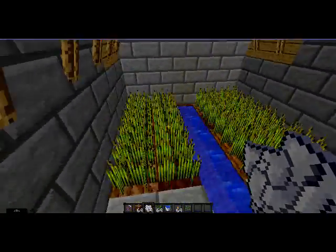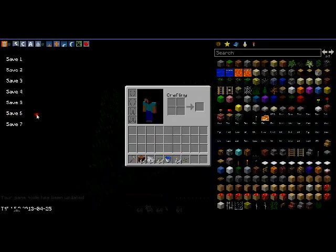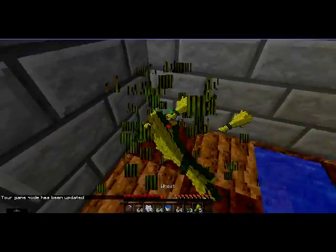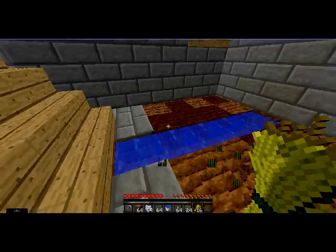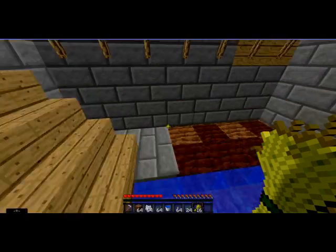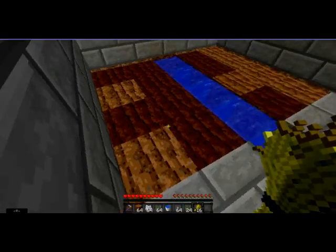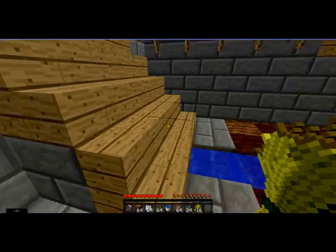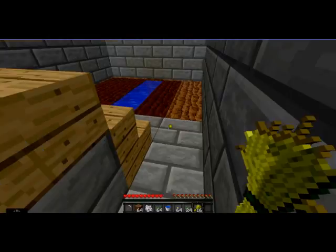And this is how you farm underground. If you want to get the crops again, you can just break them and get seeds and the items. For the seeds, I used normal seeds, and when I break them I get hay. If you use melons, you might break it and then get melons. And if you use pumpkin, you might get pumpkin seeds.